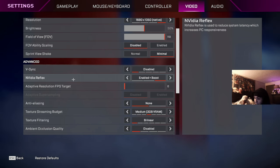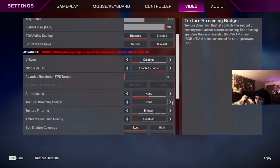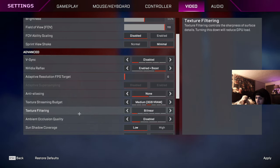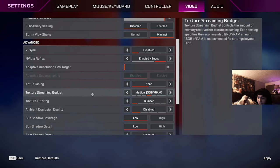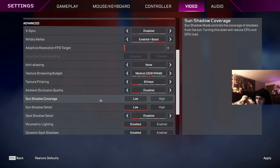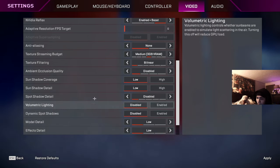Anti-aliasing set to none. Texture streaming — set it to whatever you want: if you want super potato set it to none, if you want really high quality graphics set it to high. I'm in the middle on medium so it doesn't tank my FPS. Texture filtering: bilinear. Ambient occlusion: disable. Sun shadow details you can turn off, though sometimes seeing somebody's shadow can help so it's up to you. Spot shadows: no. Lighting: disable. Set the rest to low.